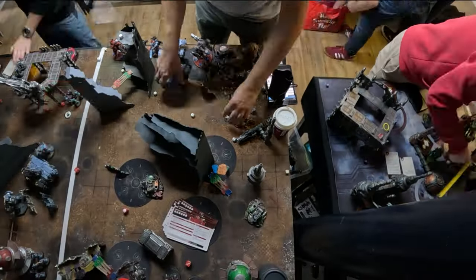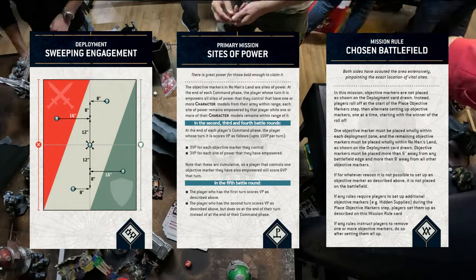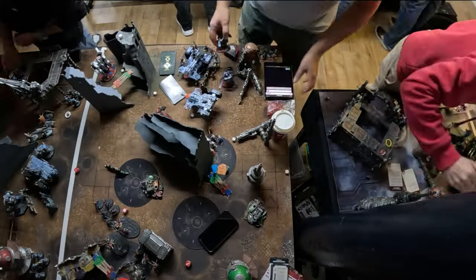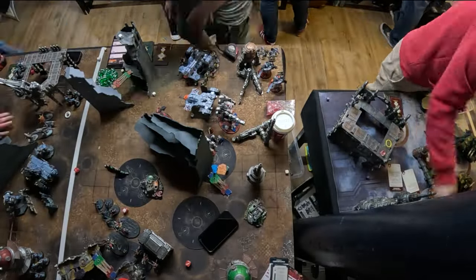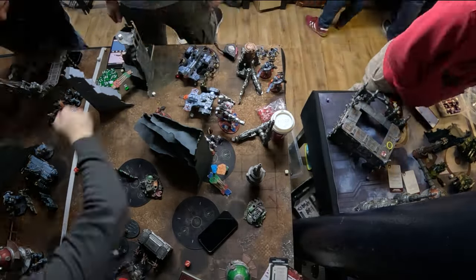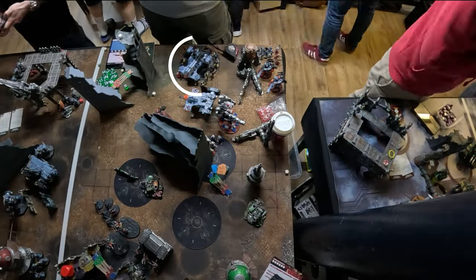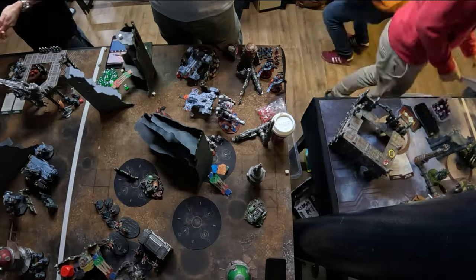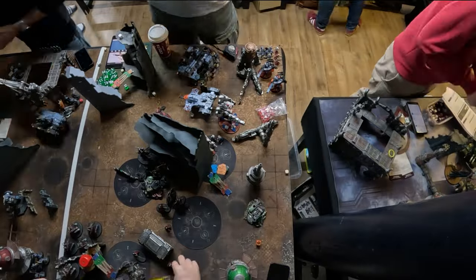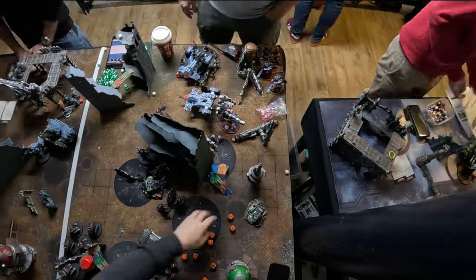Game 1 I'm playing Raph and his Tau. We're playing sweeping engagement deployment, primary objective sites of power, and mission rule chosen battlefield. Tau are my main army so thankfully I know what I'm up against. The two main threats are two broadsides with armoured railguns and Longstrike. He's got a Ghost Keel which I can't do much about because of its lone op rule, and he's also got Breachers in a Devilfish, but they're mainly behind cover.